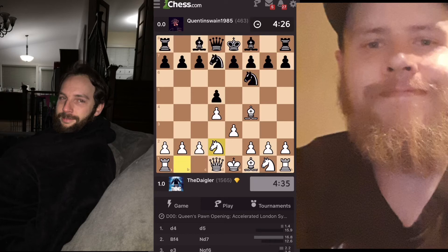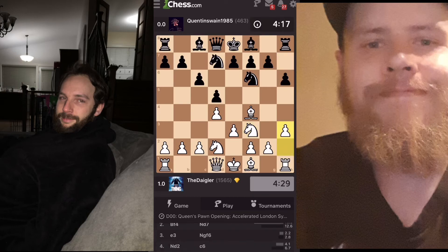These developing moves are normal for the London system. Oh, I think he might get a little aggressive — and he gets aggressive but won't be pushed around. I've got his knight pinned to the rook, so I'll pre-move this knight taking. If he takes with his knight, he didn't see it — so I get the rook.